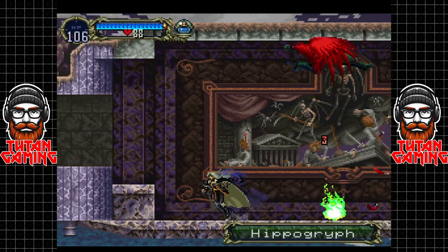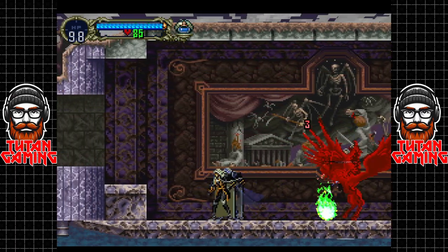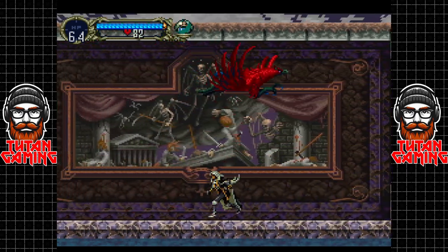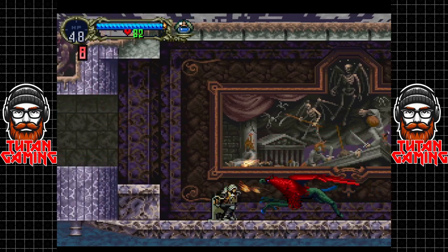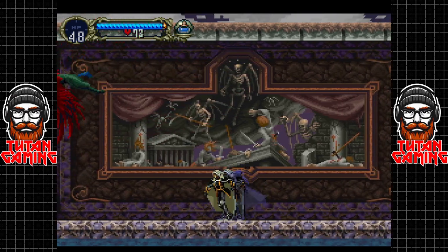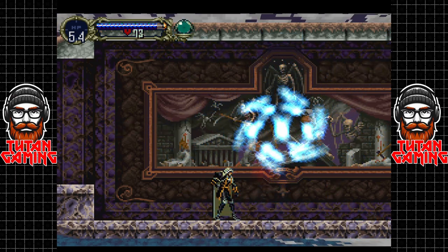Now we have to fight the hippogriff. Although he looks kind of intimidating, he's kind of a bitch once you get around his attack pattern. And the holy water does crazy damage. The hitbox fails us again but that's alright. Now he's going to lay some eggs here, which would be a problem if we didn't have holy water. One vial of that pretty much takes him out in quick order. He's not much to write home about — dispatched with relative ease.